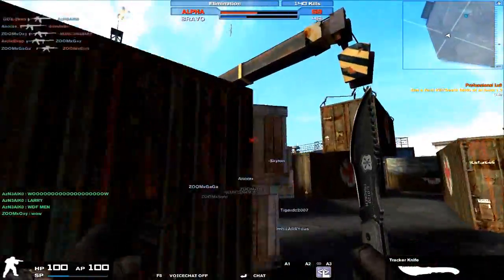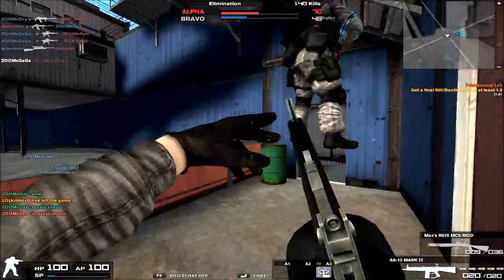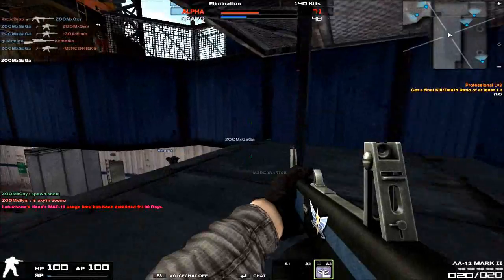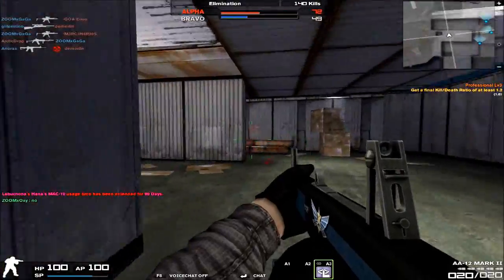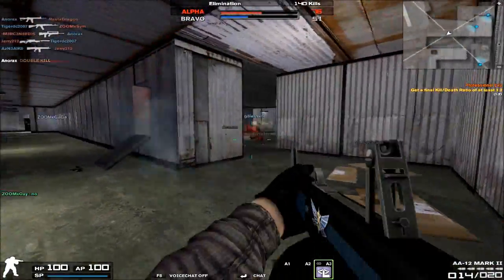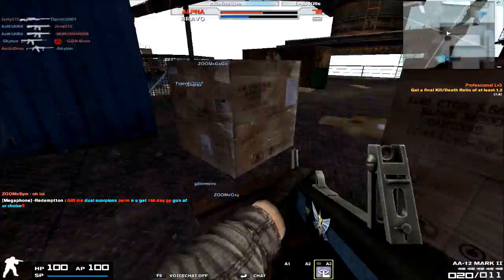For me anyway, the decrease in rate of fire is actually really good because it gives me more time between my shots so that I have more time to aim correctly at my target if I don't hit them square on the first time. That's what I mean by the fact that the decrease in rate of fire isn't necessarily a bad thing on the AA-12 Mark II. In fact, it could be seen as a very good thing.